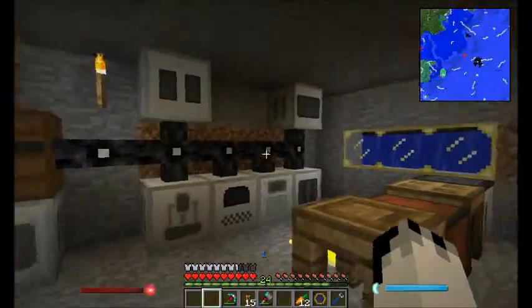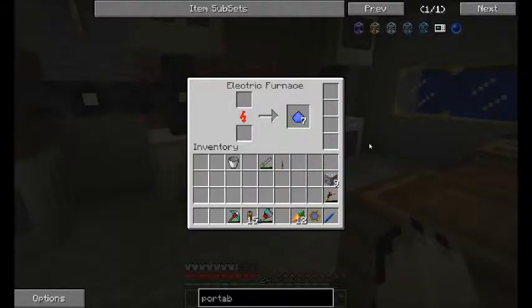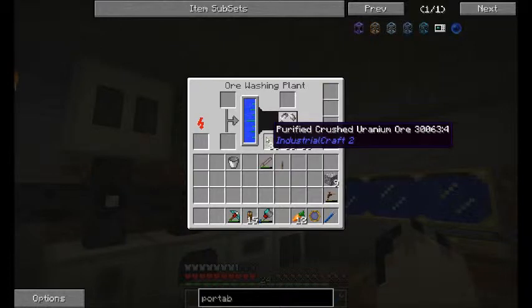We've got a BATBOX up here and then we've just got all of our machines up here. It's not a brilliant system - I do want to upgrade it with an MFE and more power and a nuclear reactor, because it's me. But for now this will do. So I've got a metal reformer and I've got an ore washing plant making purified crushed uranium ore.